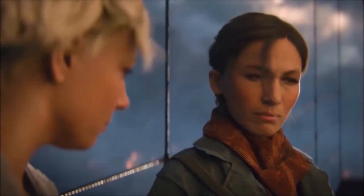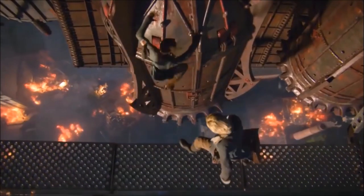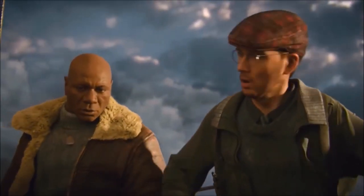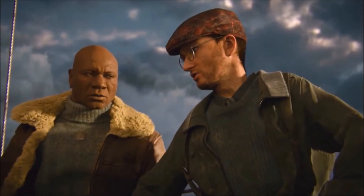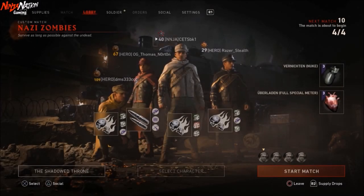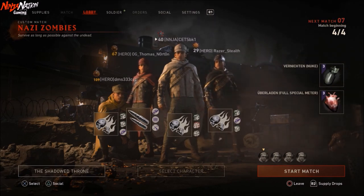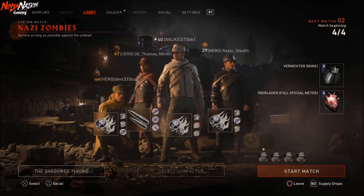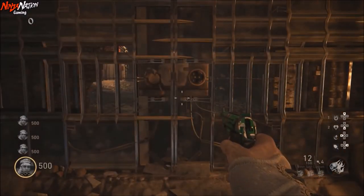Before we get into the video, here's what is required for this easter egg. Number 1: teamwork. Number 2: communication. I recommend you start up the match with all 4 players using shell shock and sustain zone. This will come in extremely handy when it comes to the boss battle later on. You also want 3 players with at least 1 nuke each and as many full meter charges as possible. The 4th player should use a double jolt and as many max ammo consumable charges as possible.